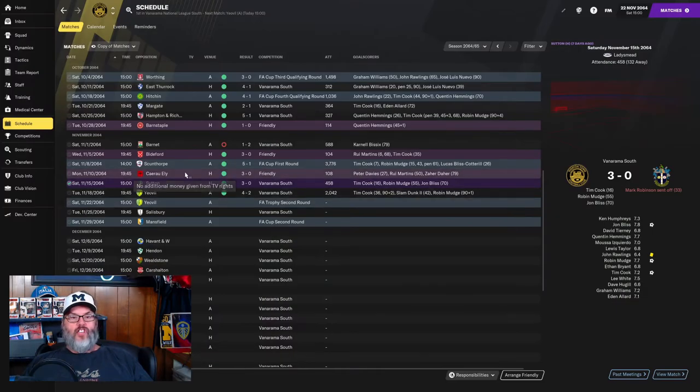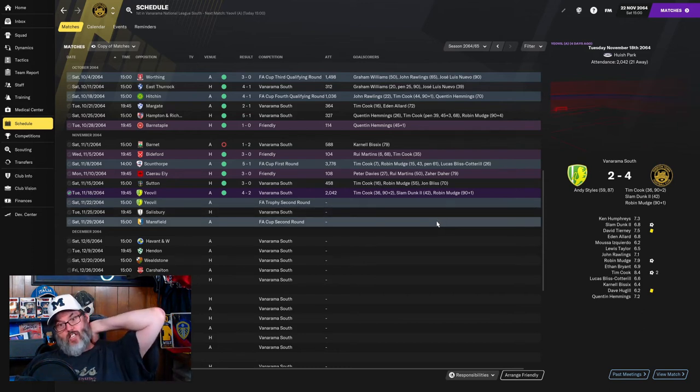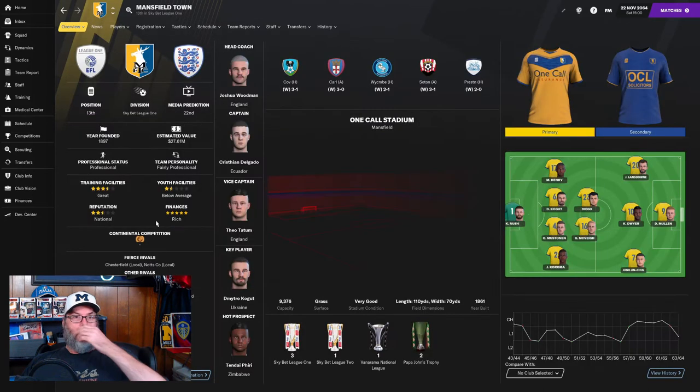You can see the run we have continued on. We did have the loss to Barnett last episode before beating Scunthorpe, surprisingly 5-1. But then we had a friendly win — a clean sheet, 3-0 over Sutton at home, with Tim Cook, Robin Mudge, and John Bliss getting the goals. And then we just beat Yoval 4-2 away, with Tim Cook getting a brace. We had to send our number 10 off on vacation for a week, and Robin Mudge got two stoppage-time goals to seal the win.